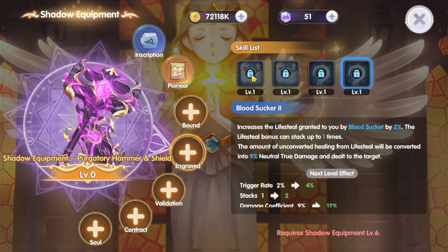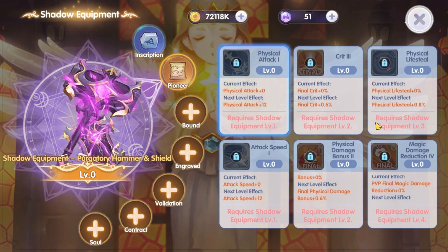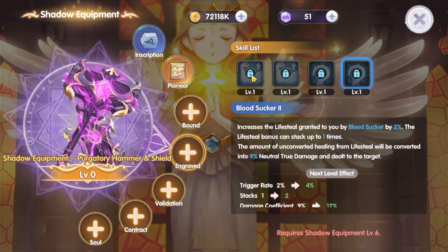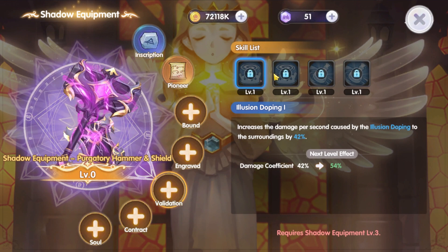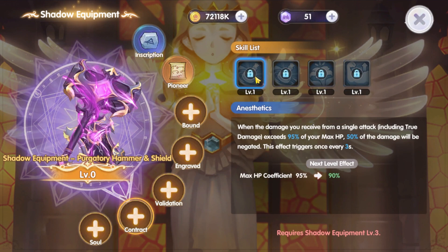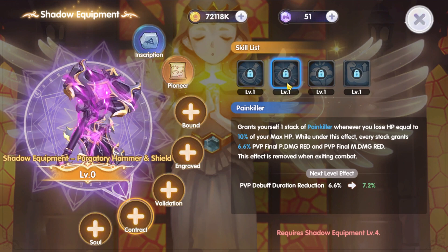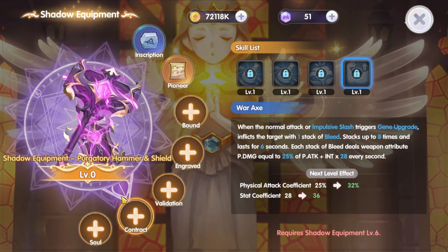Let's look at the mace weapon shadow equipment first — just a quick overview, not going into detail on every skill. The mace shadow equipment gives STR, INT, crit, attack speed, and crit damage bonus, so the mace is a crit build. On Bound we have Battle Will, which increases physical damage bonus, and Impulsive Slash, which increases the skill trigger rate and damage. On Engrave we have Gene Update, which increases final physical damage reduction, and Blood Sucker, which increases the lifesteal of the Blood Sucker skill. On Validation we have Illusion Doping, which increases damage to surrounding targets, and Demonic Potion, which increases skill buff by 3%.